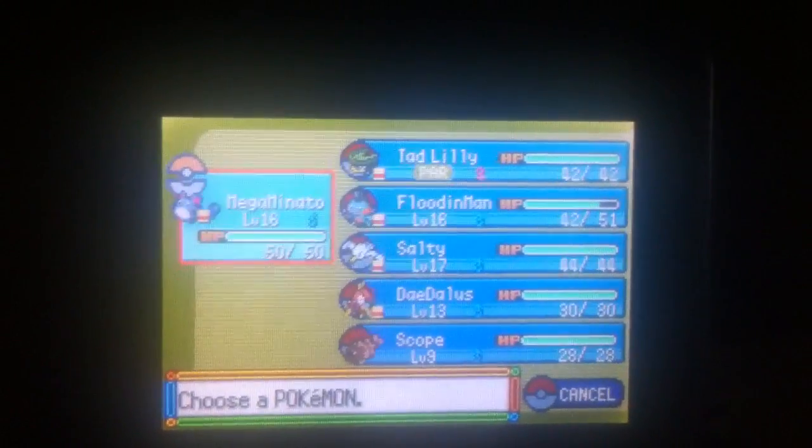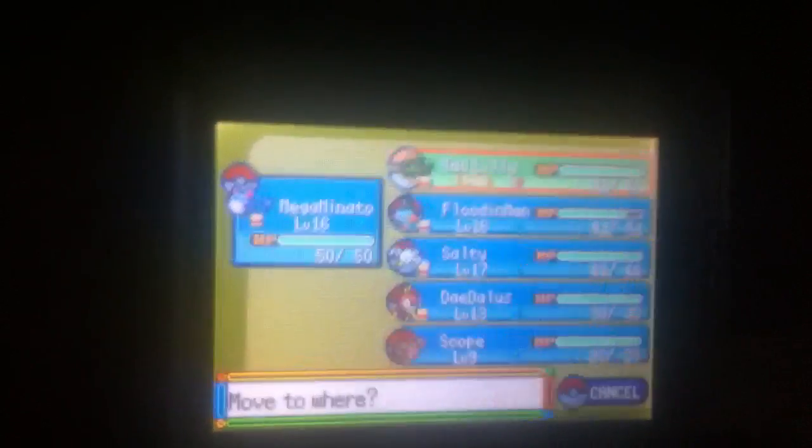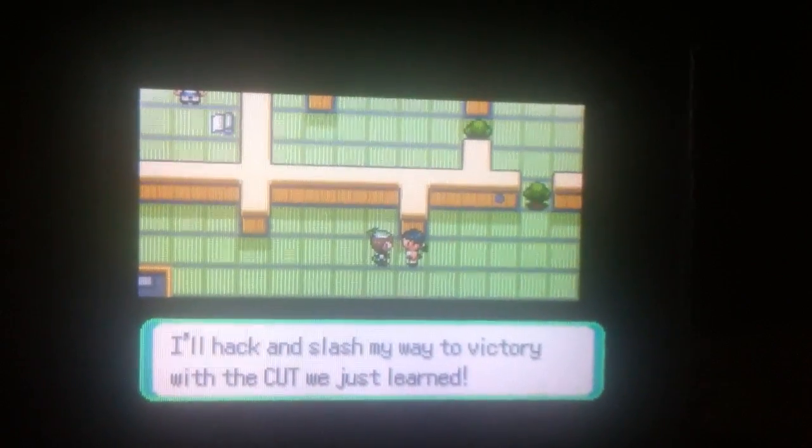Right, here we are in the trick house. You'll find a maze to help you wander all your days, and much more. This is just a good place to get a little experience and battle some trainers. The trainers here are going to be pretty low leveled. I'm going to switch to Tad the Holy up front - she was paralyzed in our last video. I'll hack and slash my way to victory with the Cut we just learned.